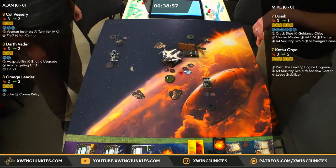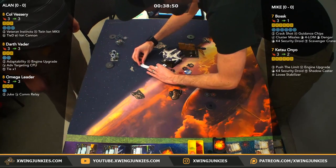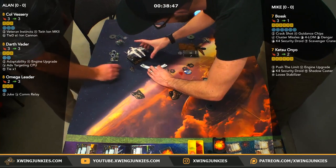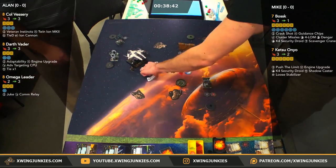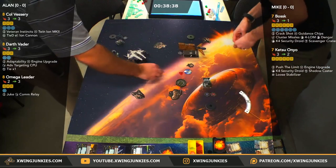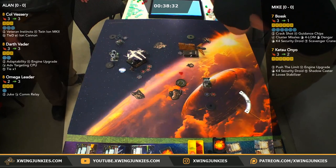He does have those cluster missiles, which are at range two to three. Depending on where Omega Leader or Vessery goes, looks like Mike's going to go for the block here — might line him on that mustache. This is going to be close. Looks like he's clear! Hard three is green, so he loses the stress and gets a free target lock. Great maneuver out of Ketsu.